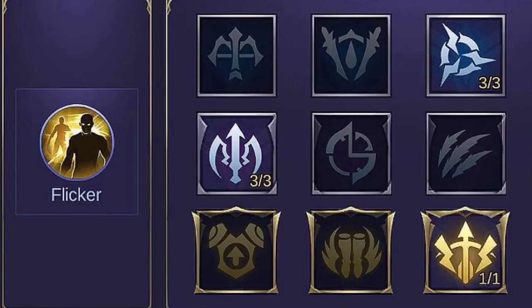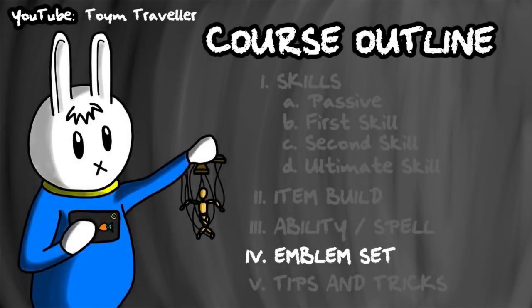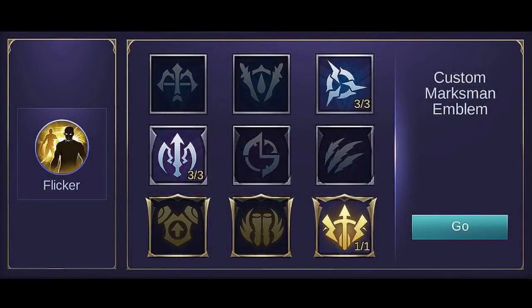One of the best spells to be used on Mia is Flicker. You can use it to escape danger or even death. You can also use Inspire to gain additional attack speed — more attack speed means more damage to be dealt during team fights.